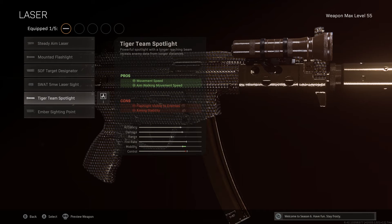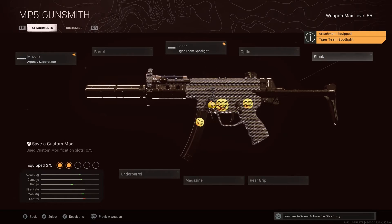For the laser, go with the Tiger Team Spotlight. This is going to increase your movement speed and your aim walking movement speed, which is always a good thing to have on an SMG. It's going to allow you to have quick movement and quick maneuvers, so if someone's camping in a room you're going to be able to perform much better.